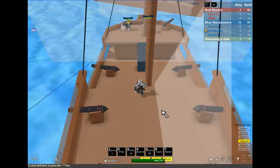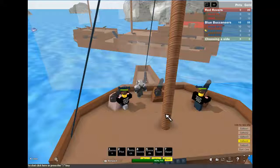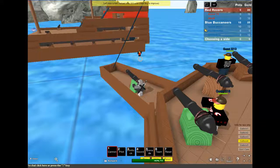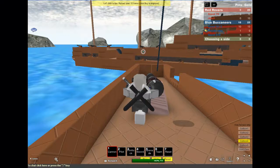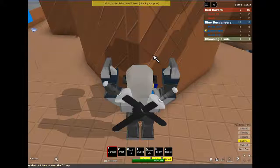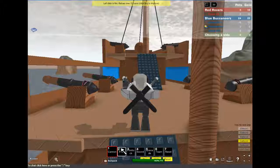I'm just gonna man a cannon in the front and see how much points I can get off these guys. There's a guy who just jumped off into the sea — I guess he's kinda surrendering. He doesn't know that if you jump in the ocean, you die. This cannon is very badly placed — I'm shooting the bricks off my own ship. Okay, I'm outta here.